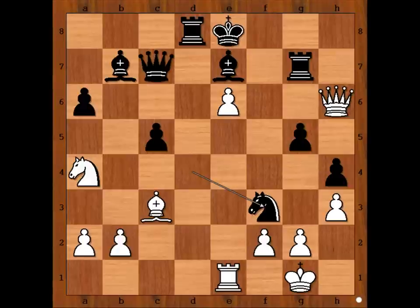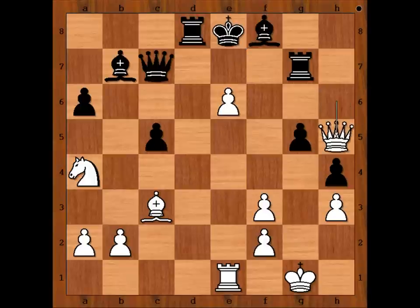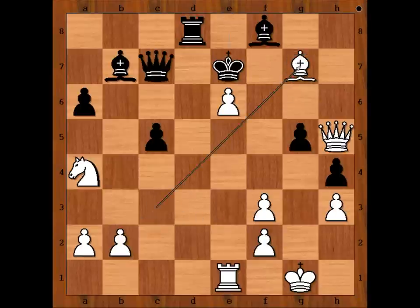Knight takes rook, check. Pawn takes knight. Bishop to f8. Queen to h5, check. King to e7. White played a move and black resigned. What is the move? This is what Caruana played, and Topalov resigned in view of this continuation.